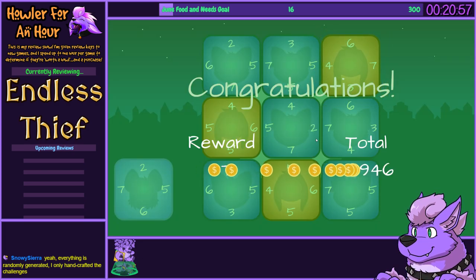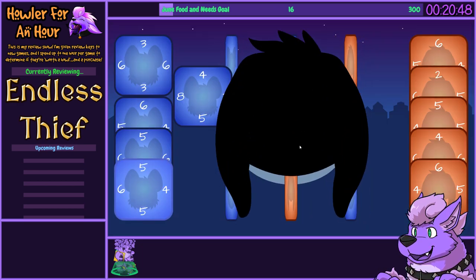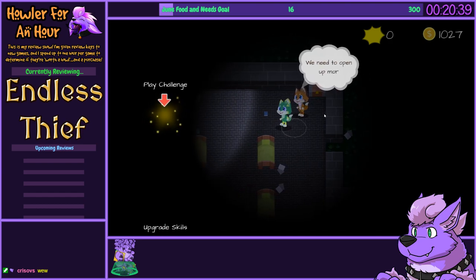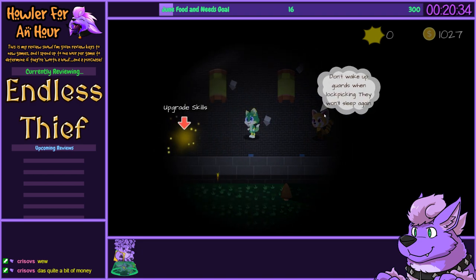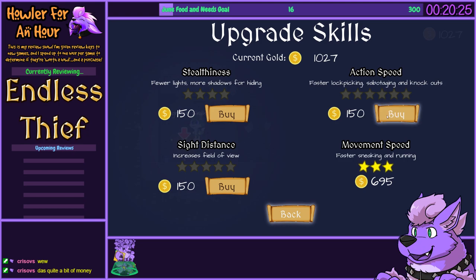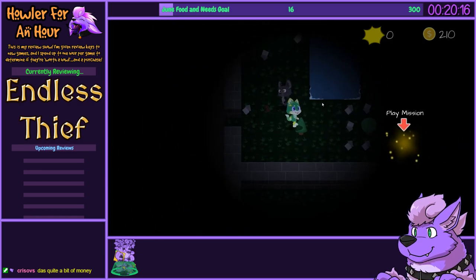Monies! Oh, I handcrafted the challenges — that's fair. I now have a thousand monies. Do I lose money if I fail this? I wonder. That's fun — I like little minigames. Don't wake up guards with lockpicking — they won't sleep again, that's worth noting. Upgrade skills — let's do that. Honestly, I want to be able to knock people out faster.